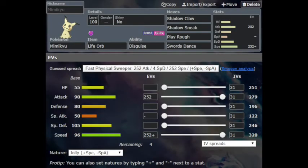I like to use Mimikyu offensively. With the setup of Life Orb, Shadow Claw, Shadow Sneak, Play Rough, and Swords Dance, he becomes a really strong sweeper that will be able to take care of ghost types and psychic types.